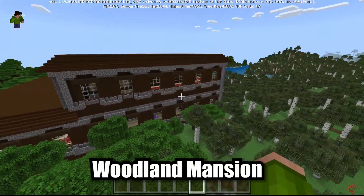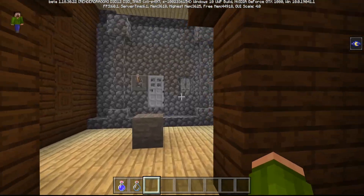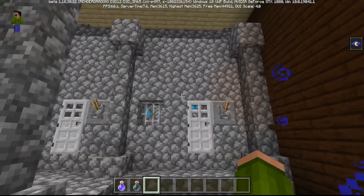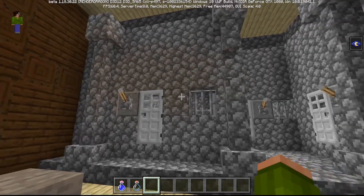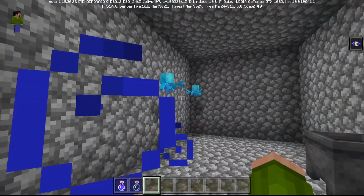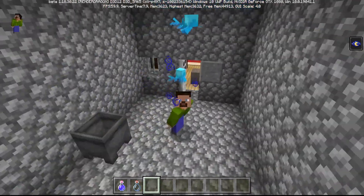The second place you can find an Allay is in a woodland mansion, so let's break into one and see if we can find one. After a bit of exploring I found the room where the Allay could be. You remember how there were cells added to the mansions many updates ago? They finally have a purpose — the Allays are locked inside these cells. How long has Mojang been planning this ahead of time? This is impressive.